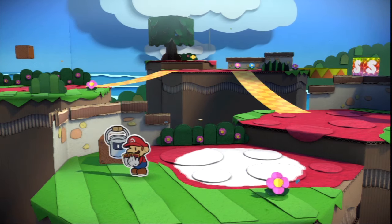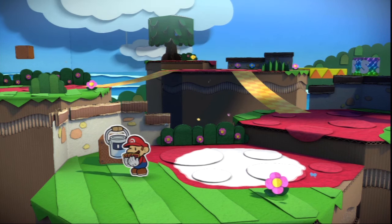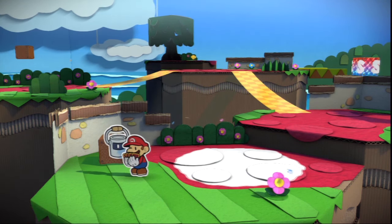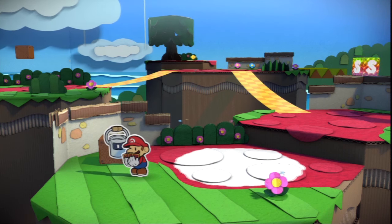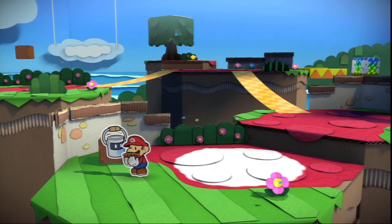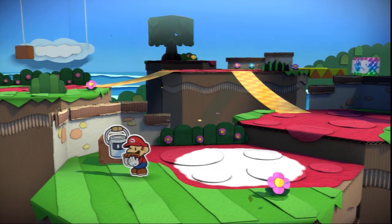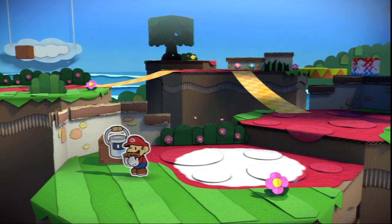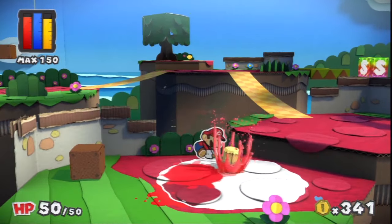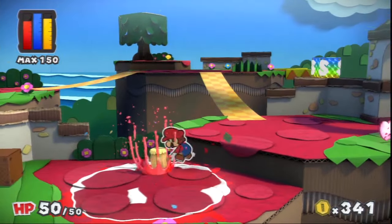If I go to the menu, I think you can pre-paint cards here on the menu. You can — at least, awesome. I do remember somebody saying that unlike in Sticker Star where you were kind of hurting for stickers and had to go buy them, you generally get enough cards in this game that you don't have to worry about it. That's nice — you don't have to worry about your basic attacks. At some point you could just color them in at the menu so you didn't have to worry about coloring them in battle.